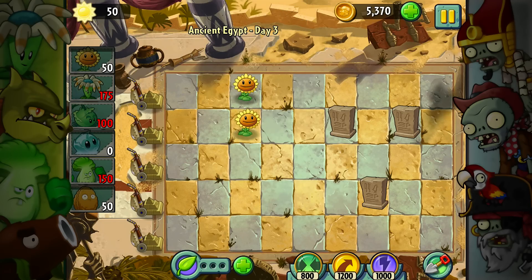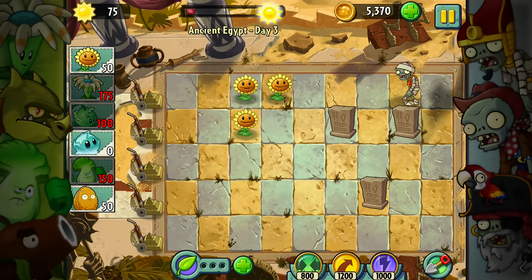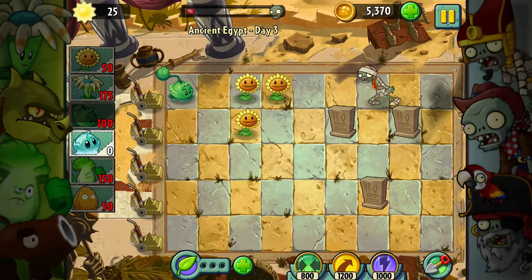As soon as that's planted down, it'll start attacking the zombies as soon as they walk in the field, as well as when there's no zombies in the lane, it'll go ahead and attack the tombstone. I got really unlucky in this placement here, because now I have to save up enough sun. I can also slow this guy down, which I probably will go ahead and do if need be.